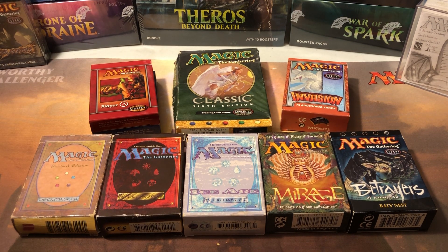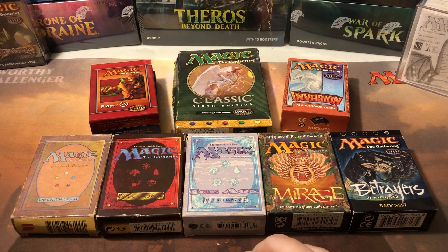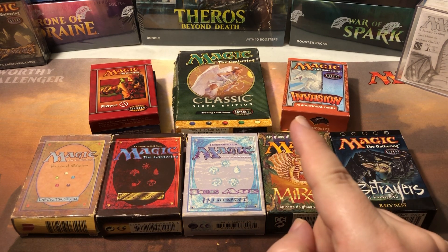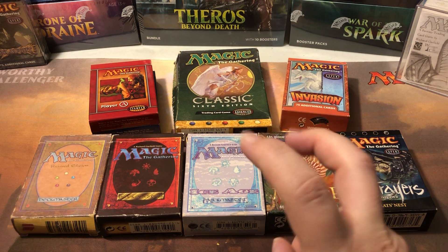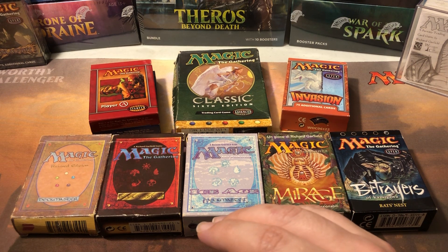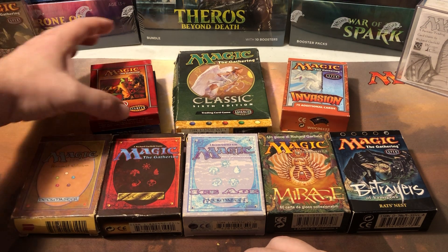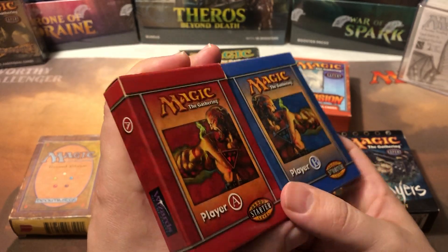The following year they came out with Portal Second Age — 165 cards, very similar but with a very small print run. Then the year after, they released the actual Starter set in America — its emblem was just a little outline of a star. Like Portal, it had very simplified text, no flavor text, just very simplified cards for basic beginners to get started.